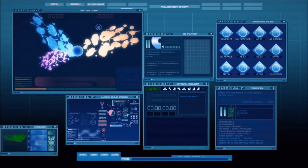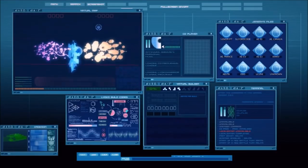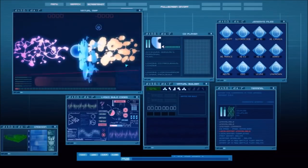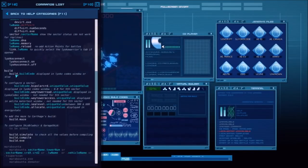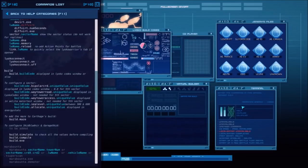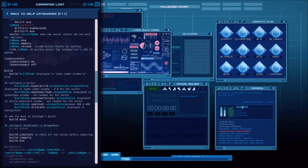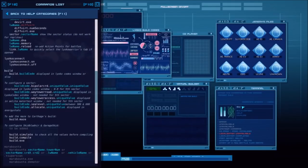With each highlighted sector, three numbers also change — these are the polar coordinates of the sector in relation to Carthage, and there's also the access code for the way towers. Now it's starting to make sense. Going back to the help menu: the first thing we need is build.buildcode, which it says is displayed in the Lyoko Codes window. We want to rebuild the forest sector, which is the second one.